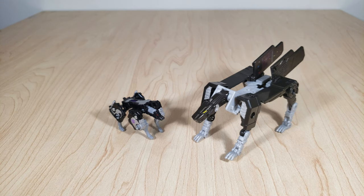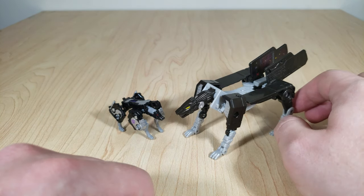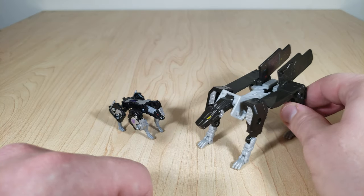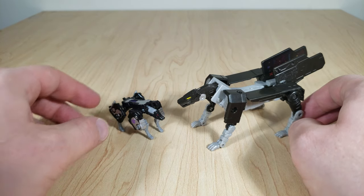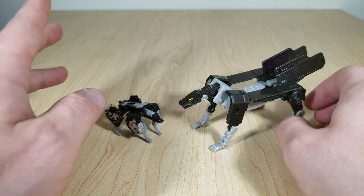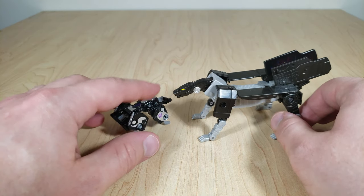Here's Ravage alongside his Titans Return counterpart. Just like Laserbeak, he's significantly smaller — much closer in color this time since Ravage is mostly black with some silver. The biggest color difference is the eyes: this Ravage has red, the other has yellow. As much as I've mentioned I'm not a fan of the Titans Return cat cassettes, the older one does at least meet the physique of Ravage — like a lean, powerful jaguar — compared to Mr. Chunky Blocks here. I still think this is a weak mold but it does come off looking more like Ravage than the Titans Return version.